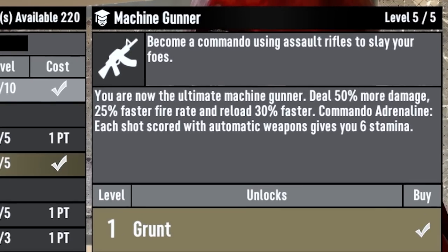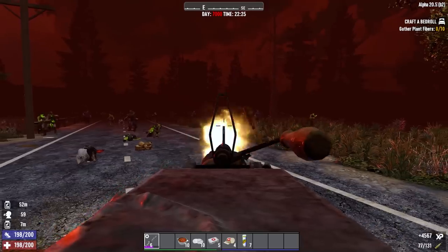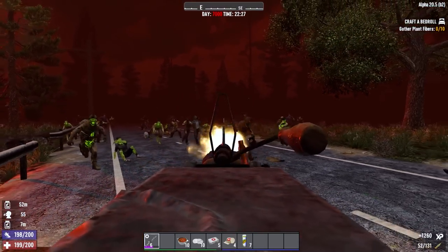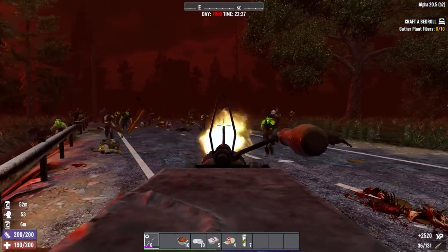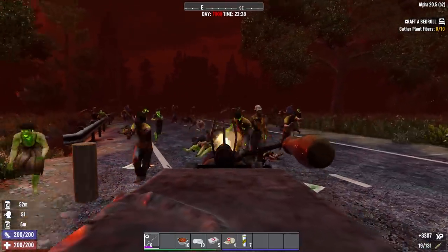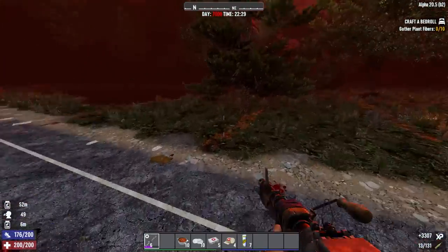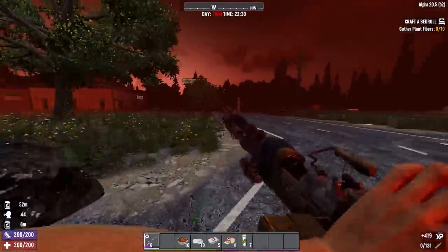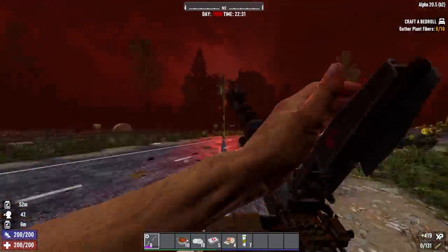At the final rank, every shot you hit with a machine gun will regenerate 6 stamina. This means you can quite literally run and gun, making machine guns perfect for doing horde nights without a base. The Machine Gunner perk will also give you 50% more damage, 25% faster fire rate, and 30% faster reload.